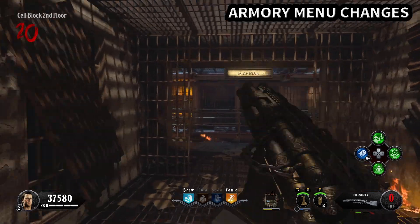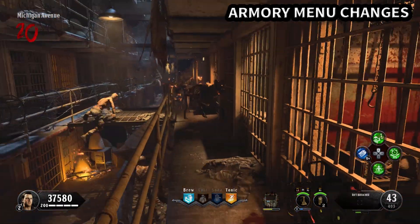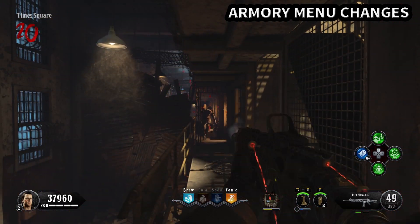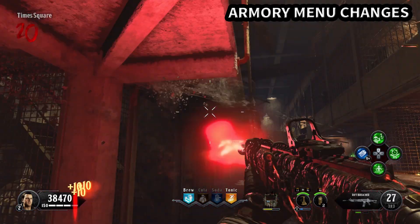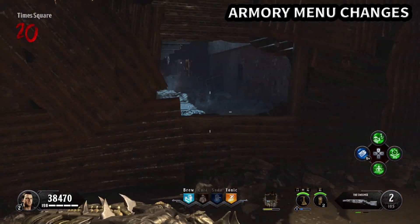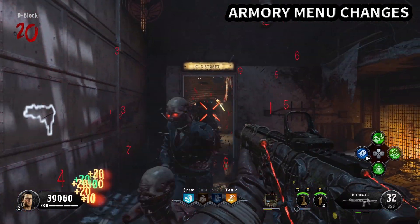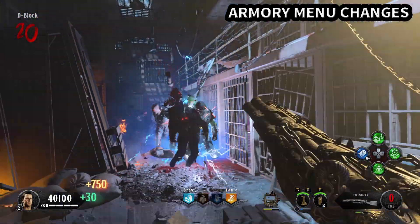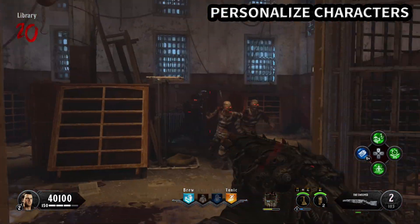Controversial things: weapon variants via the black market. We have mastercraft camos — you activate visual stages by getting tiers of kills, which are really cool — and MK2 weapons give 25% bonus XP per kill. The point I'm making about it being controversial is that it deals with the Black Ops Pass. There need to be incentives with the Black Ops Pass, but we can't settle for anything less than the new reserve system.